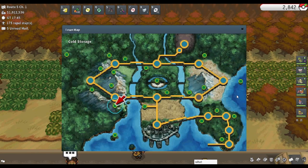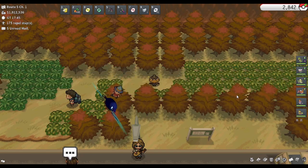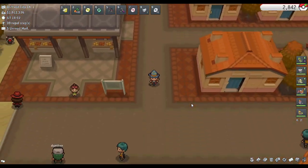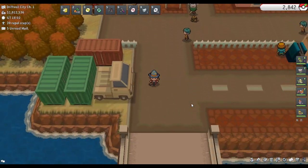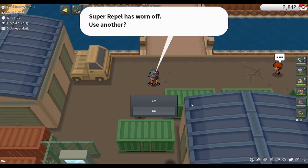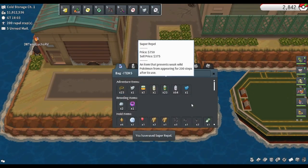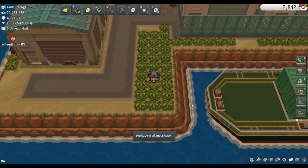Next we'll be going to the Cold Storage, which is just south of Driftveil. Now that we're in Nimbasa, we'll be heading south to the Cold Storage. Here there is one patch of grass, and the Pheno appears just about here where I'm standing.